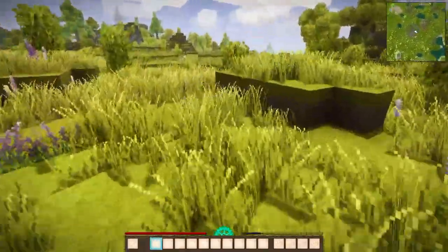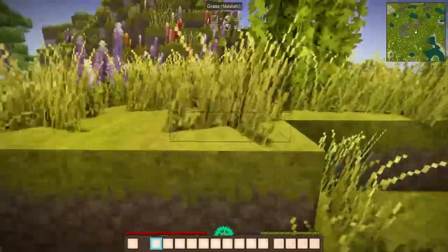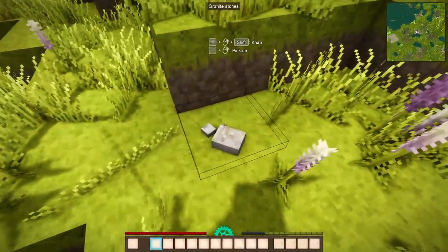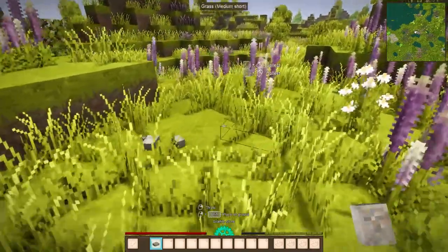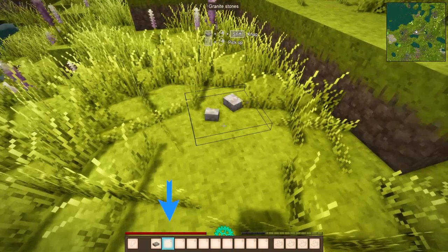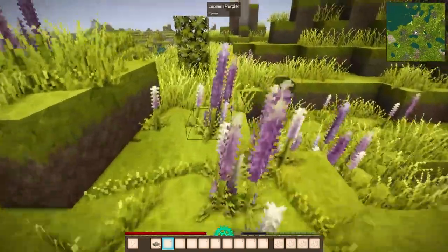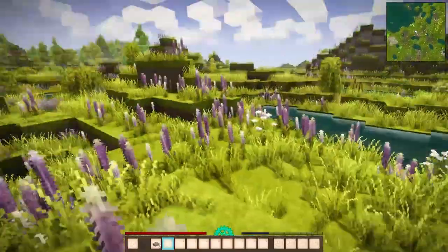Now if you want to get some tools ready, you have to get the right materials. One of those materials are stones, so let's try and find some. These stones can be found laying on the ground — we have some granite here. You can either punch the stone by left-clicking to pick it up, or if you have an empty slot in your hotbar, select it with your mouse wheel and then by right-clicking on the stones you can just pick them up.